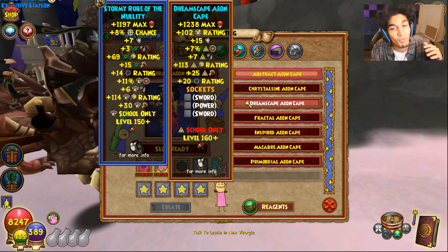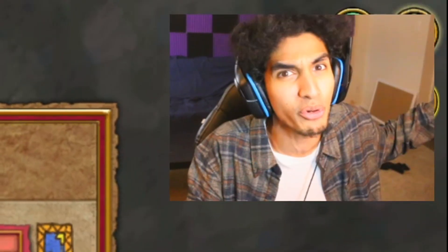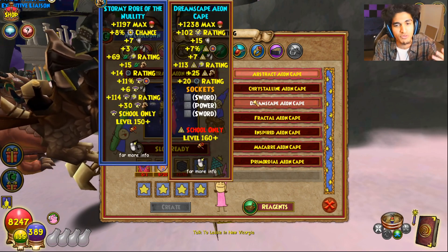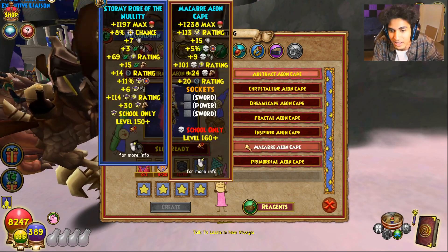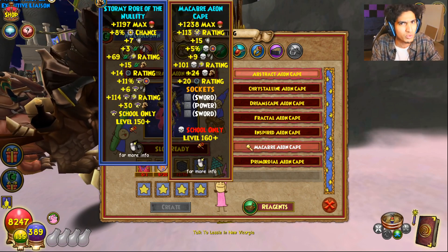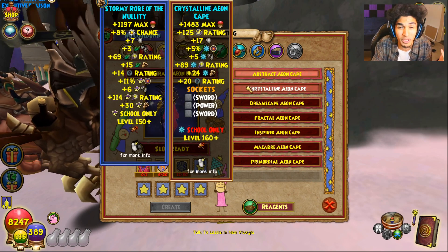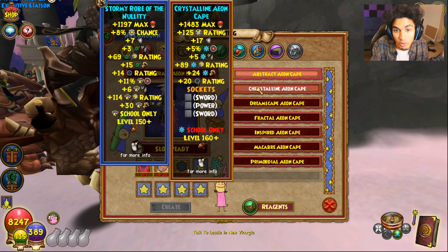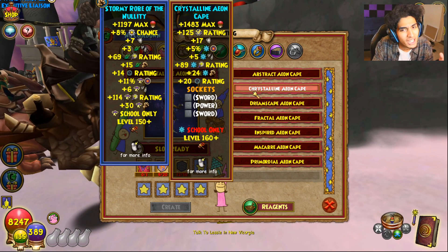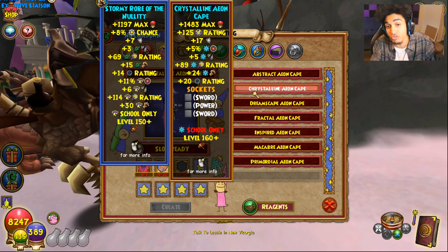We're getting very close to the point where the Motors Robe — which is not even a 150 piece, it's a 130 piece — might actually not become the best robe anymore, especially for schools like Life or Death. Death has nine pierce on this, so it's a no-brainer you're going to want to use this or something similar. Ice is a little weird because the server's robe is so good, but the five pierce isn't terrible. The 17 resist obviously not awful. We're getting to the point where the robes might actually start keeping up with other gear from packs and raids.